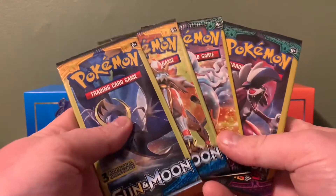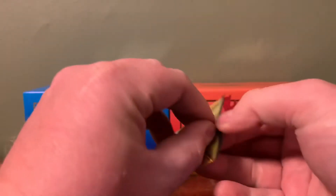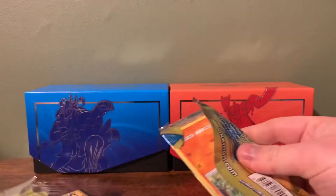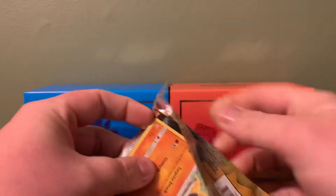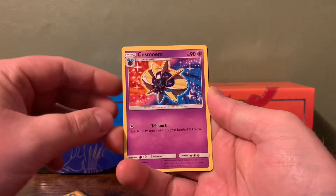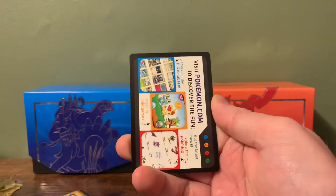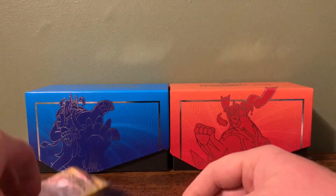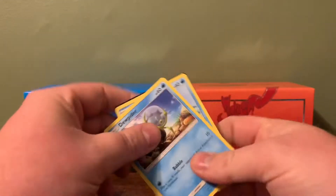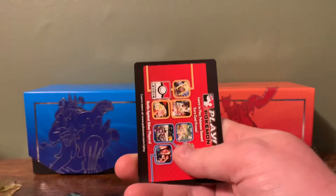I think we'll start off with the dollar tree packs — hopefully we can get something good out of these. I haven't seen these in a while so I was kind of surprised to find them. First pack: we got a Makuhita, Cosmoen which is a rare, an energy switch, and an insert card. Second pack: we got Dooplin, Poliwag, Fairy Energy, and the insert card.